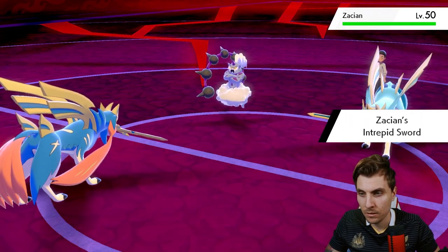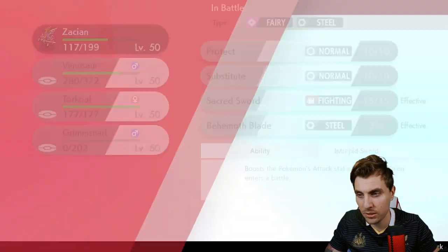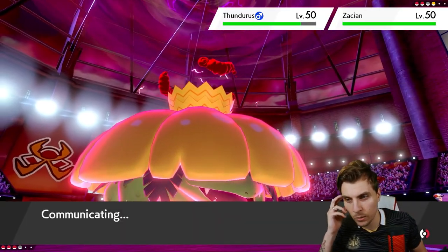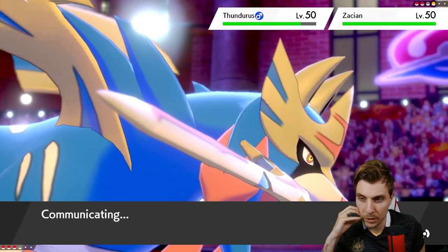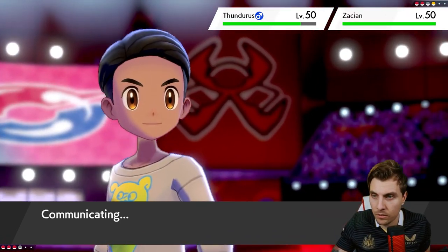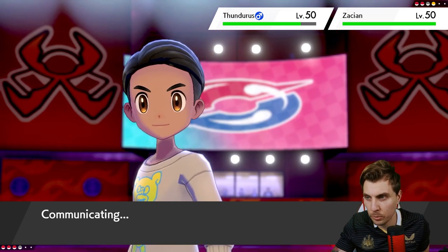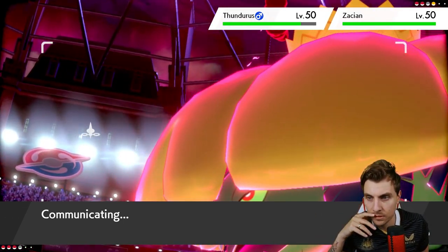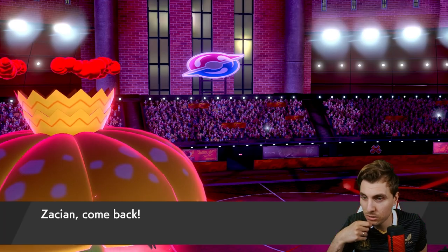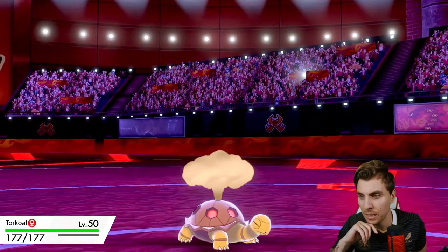We still have Reflect up, which is good. The sun might be running out, so we might want to think about switching Torkoal back in. The Thundurus is kind of stuck — it can't use Fly and really only has Wild Charge. We could switch Torkoal in and just go Max Quake — get the speed boost, get the jump on Zacian. We won't knock out Zacian in one hit but it'll be on low health anyway, and with the residual damage our own Zacian can come in and clean up Dragapult, Thundurus, and Zacian.